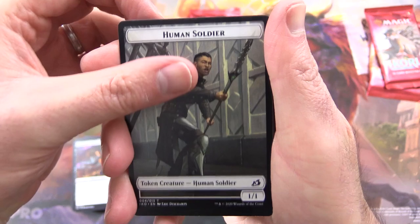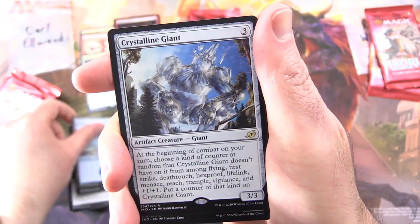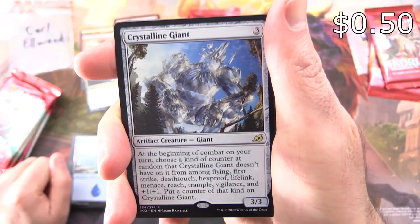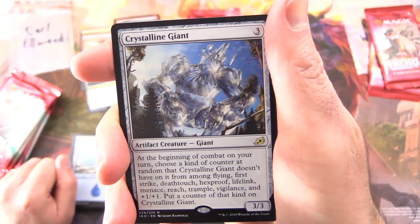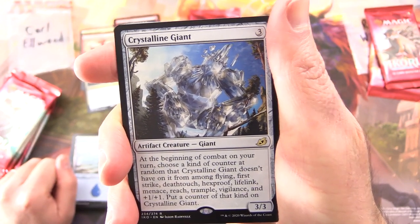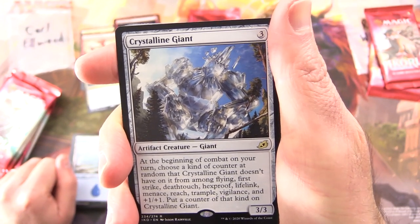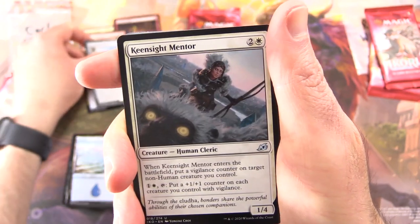We have a Human Soldier, an Island, and the rare is Crystalline Giant — artifact creature giant, 3/3/3. At the beginning of combat on your turn, choose a kind of counter at random that Crystalline Giant doesn't have on it from among: flying, first strike, deathtouch, deathproof, lifelink, menace, reach, trample, vigilance, and plus-one/plus-one counter. Put a counter of that kind on Crystalline Giant. That is a mouthful.